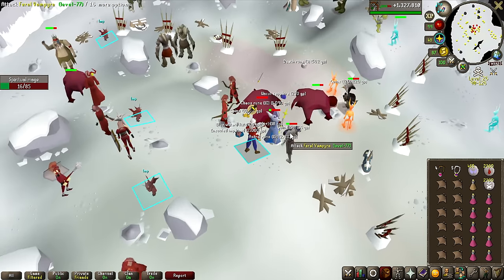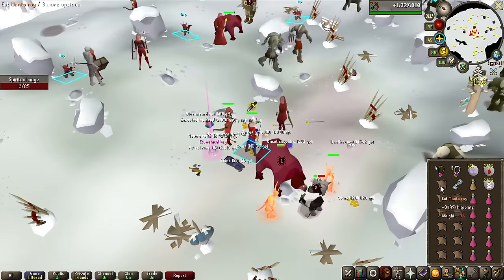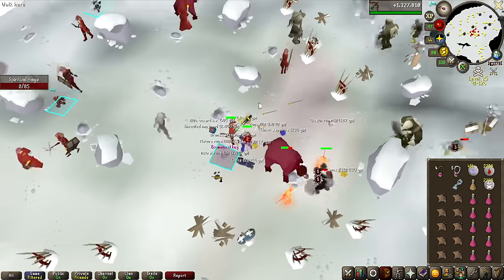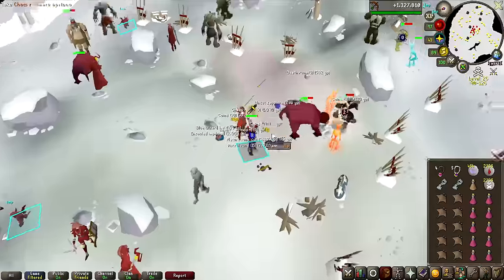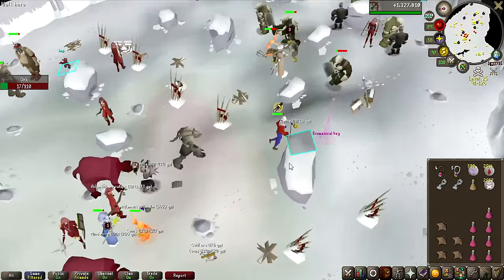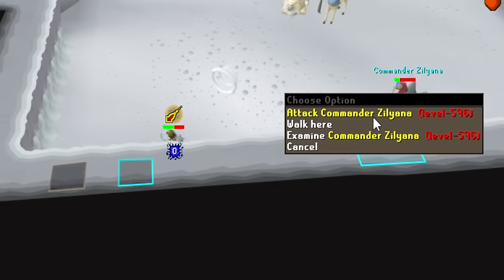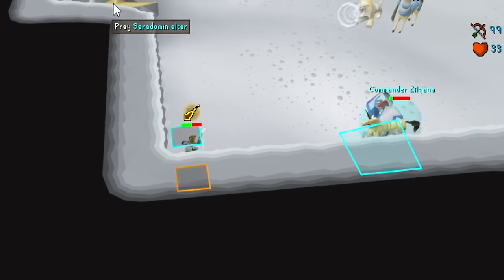Let's go ahead and collect some keys — getting keys should be very quick. I'm blood barraging all of them basically in a pile and there are so many of them. There's the first key, second key — if every time it's going to be this fast, it's going to be a breeze of a grind. The last one took a bit longer, but there we go — third ecumenical key. Commander Zilyana is known to be the easiest God Wars general, and for good reason.